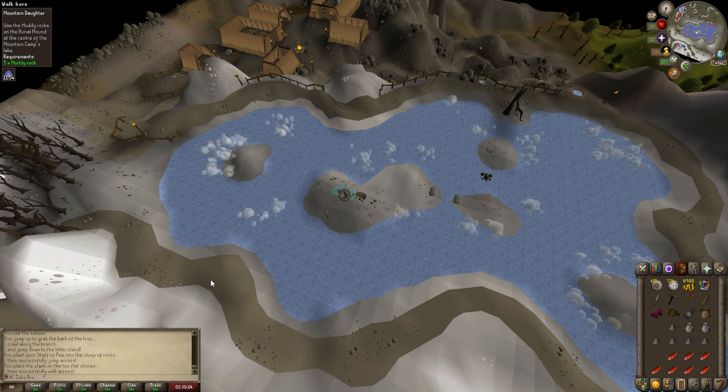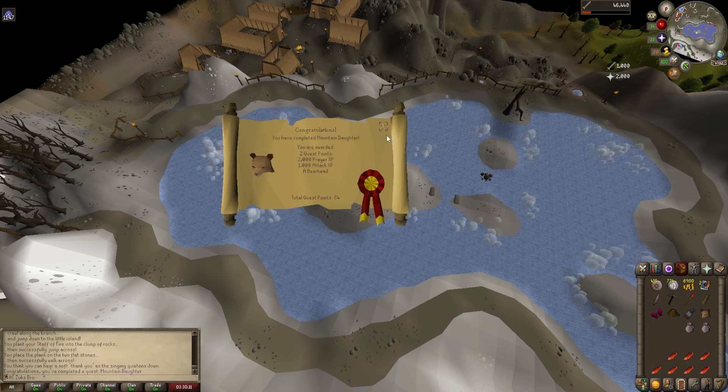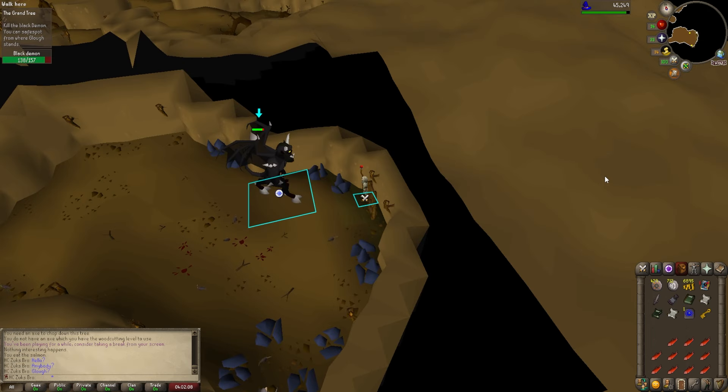Quest completed. I still don't have Protect from Melee so I was a little bit nervous going into that boss fight, but I ended up finding a safe spot — not a big deal. Mountain Daughter completed. Slacking so hard on quests in the past really altered my perspective on what quest bosses are supposed to feel like. I have a feeling that this is gonna take a while, so I'll catch up with you at the end.